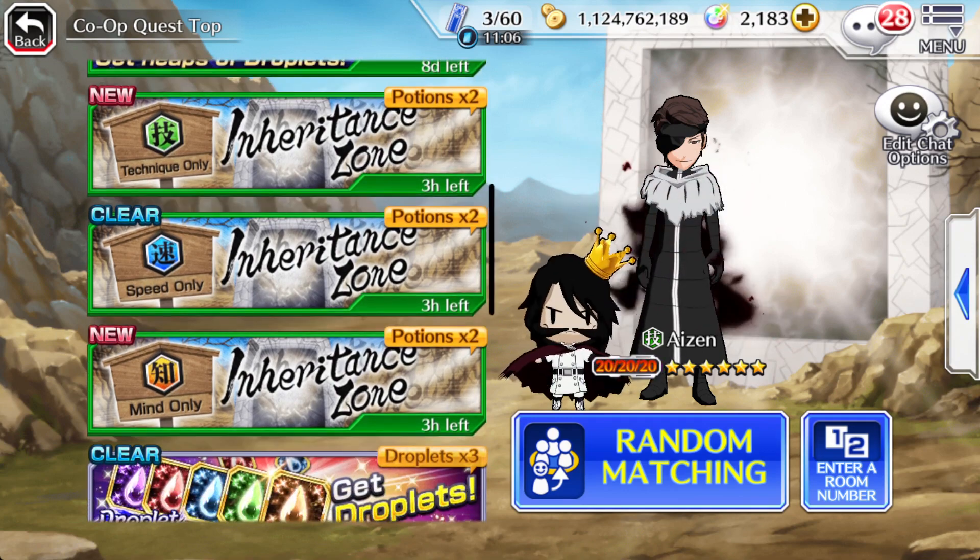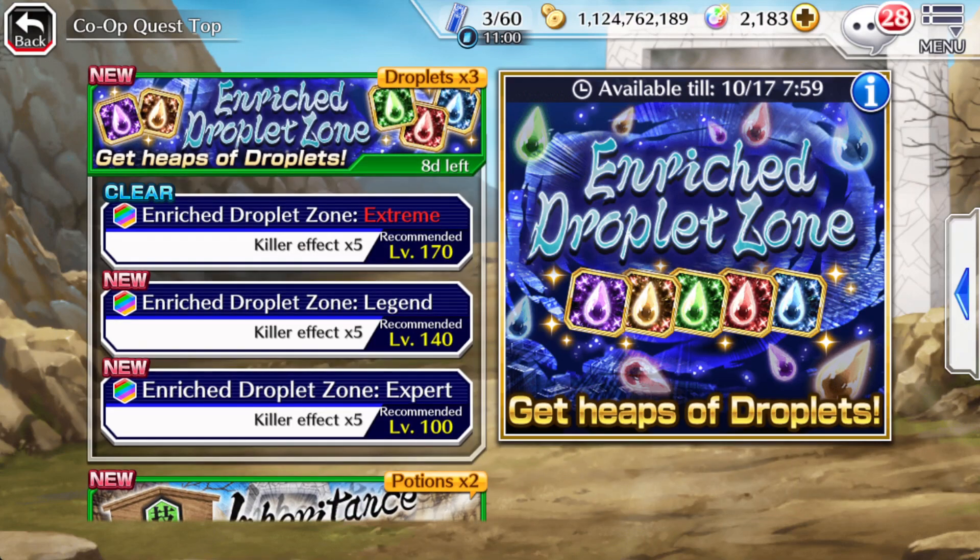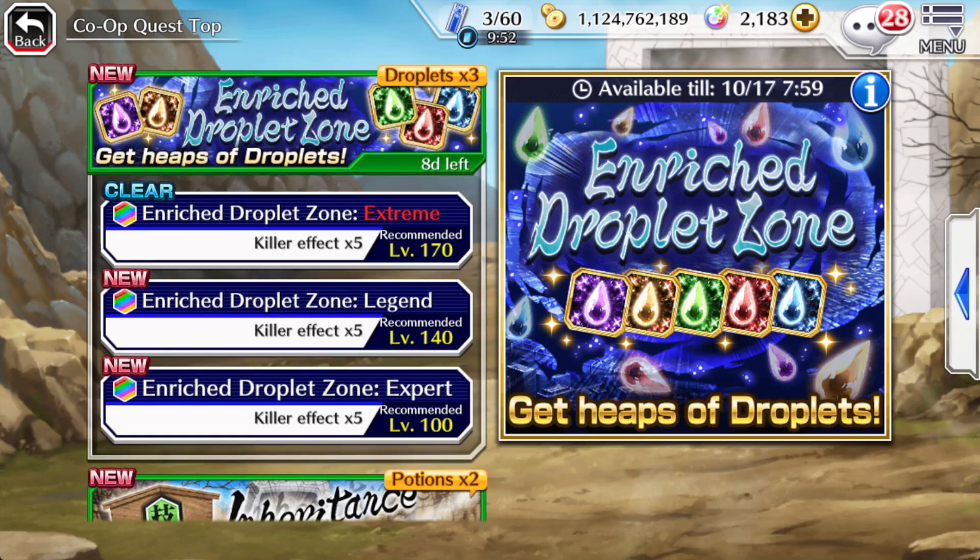By the way, we also have x2 potions going on. So you've got to make your priorities — what do you need more? Do you need brushes? Do you need crystals and jewels? Or do you want to farm droplets? In my case, I only need droplets because I've got over 8K brushes left, and I have literally tons of crystals and stuff. The only thing really interesting for me is droplets and potions. Potions I usually get through farming epigrades — that's the best way of farming potions for me personally.